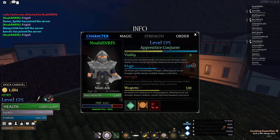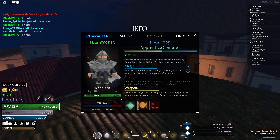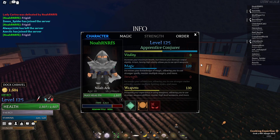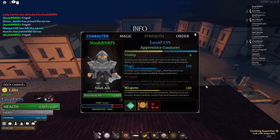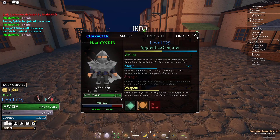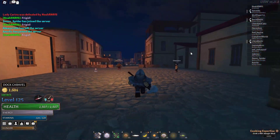I decided to go 120 in magic rather than 130 so I can unlock all my sword skills depending on the sword I actually get. I didn't get the awakening, but I did get more aspects for weapons — that's why I went 130 in weapons and 120 in magic.